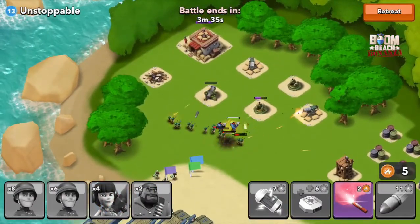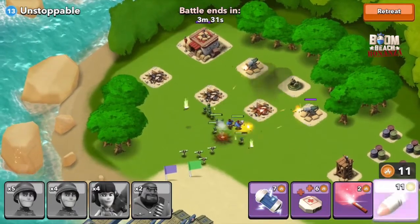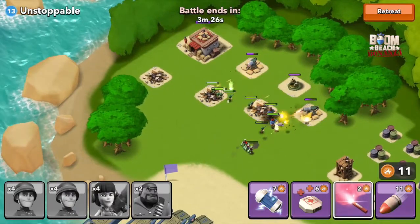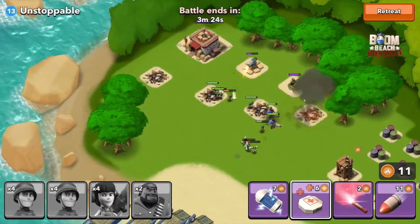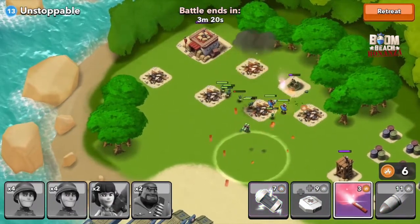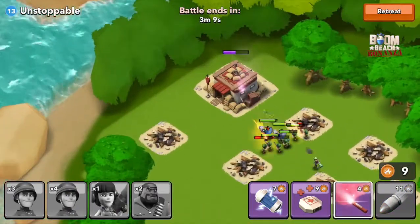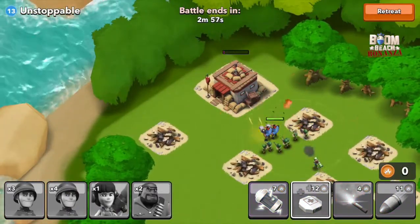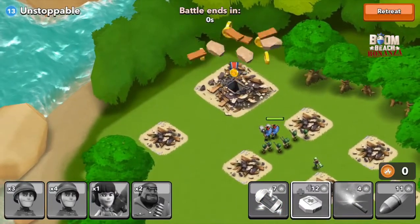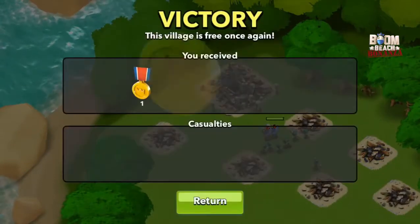My zookas wander a little too close to that rifleman and he begins to take out both my zookas. Even though I deployed a healing spell there, I didn't manage to save my zookas in time, so unfortunately we lost three zookas — which is going to take quite a lot of retraining. But they go ahead and take out the HQ and that's going to be another victory.